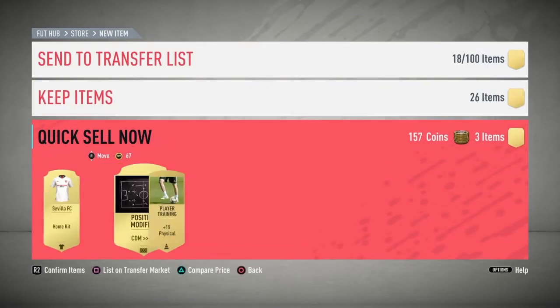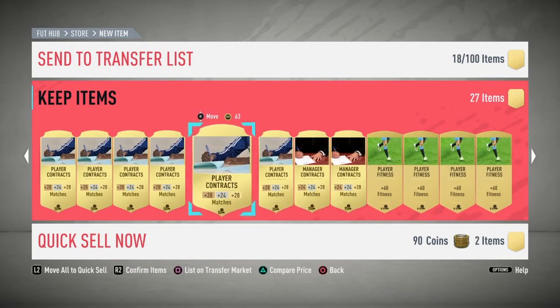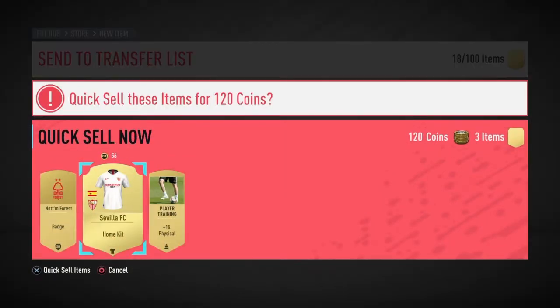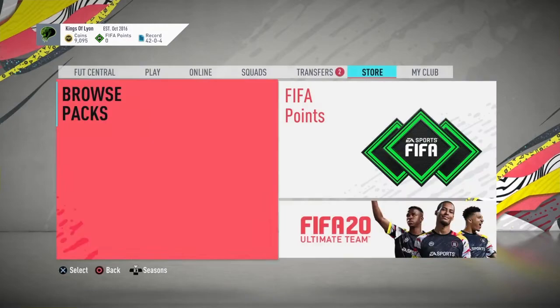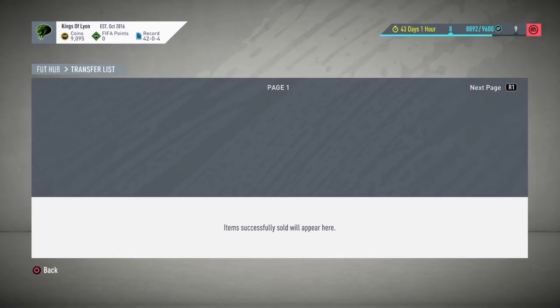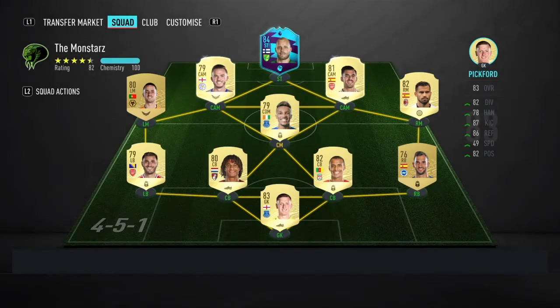Send that to the trade pile as well. The badge can come back down, it can be quick sold. Then I can go through the trade pile - we've got two transfers there, let's just quickly get rid of them.